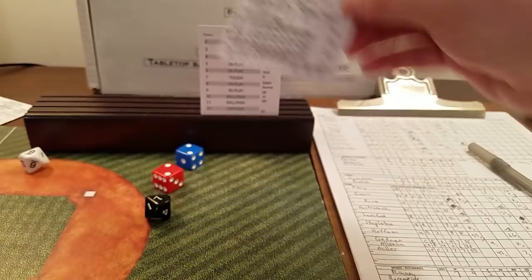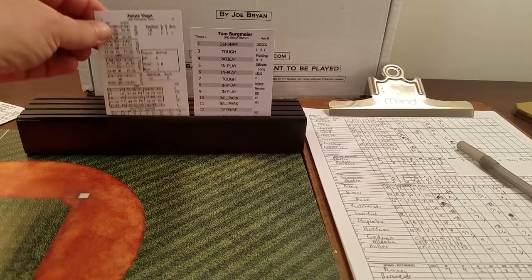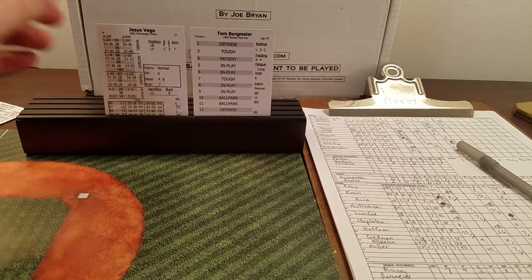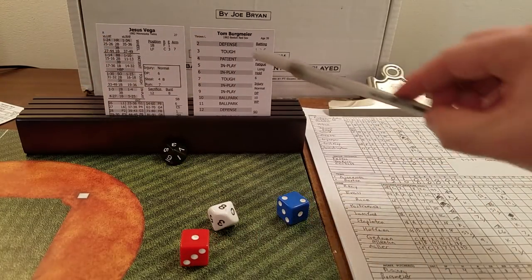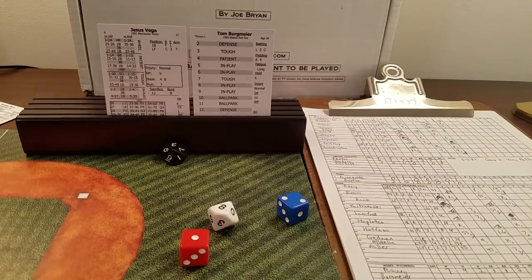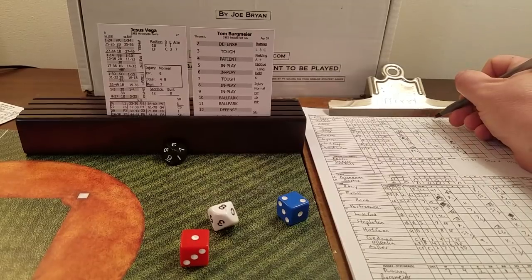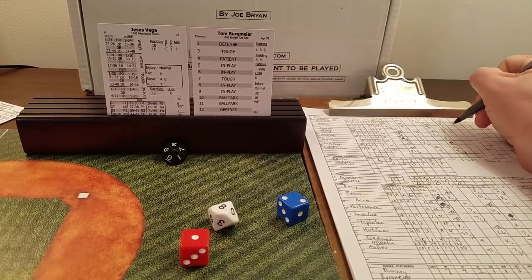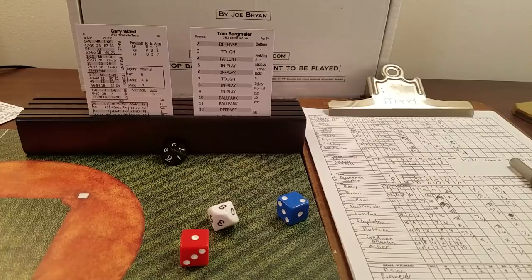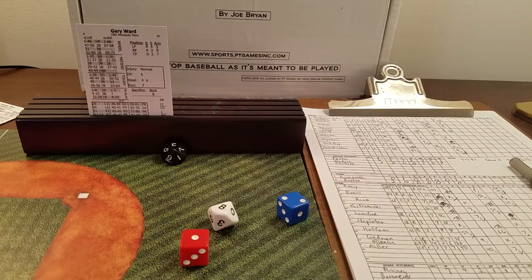Jesus Vega faces Bergmeyer — Vega actually faced more lefties than righties. Three is tough, 38 against a lefty is a base hit! With Mitchell running at a seven speed, that's an automatic two-base advancement. Runners now at the corners with two outs for Gary Ward. Ralph Houk goes to the mound to get Bergmeyer, who couldn't quite finish the job.